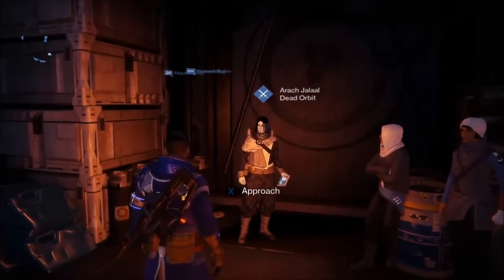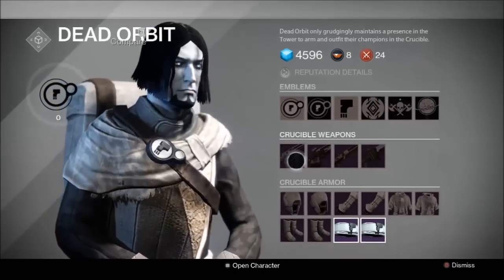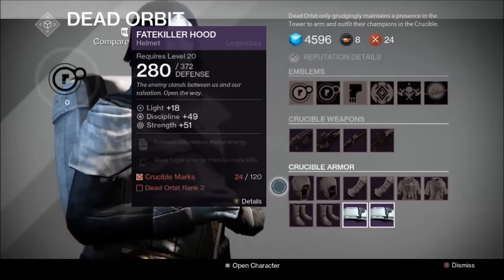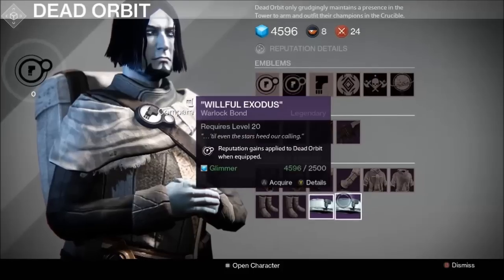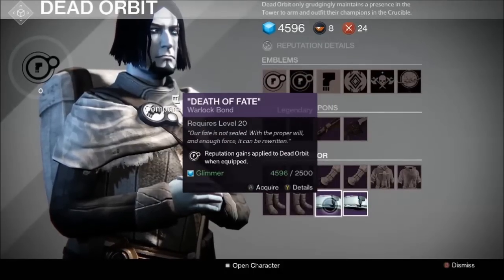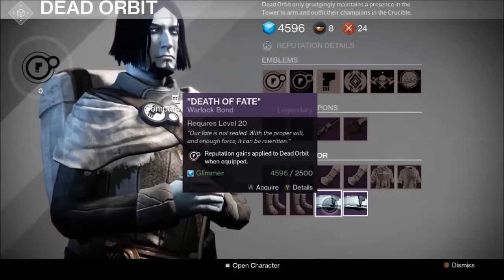His name is Arik Jalal and he is the faction leader for Dead Orbit. To join his faction you're going to have to equip one of these class items. For me it's that little armband thing for a Titan; that's going to be the little cape thing on his waist, and the hunter is going to be the cape on his back — like a legit cape.